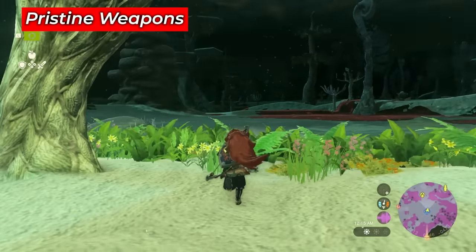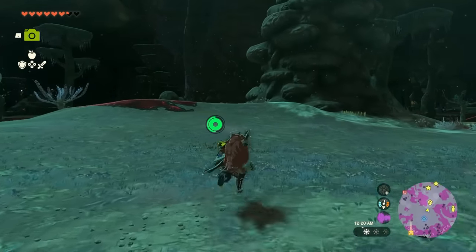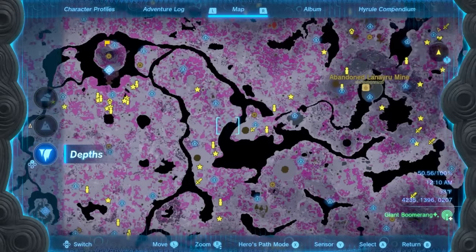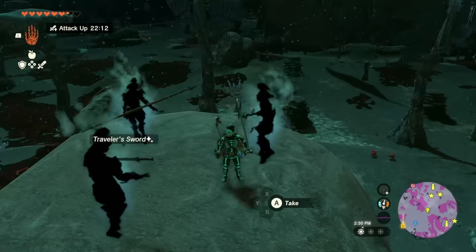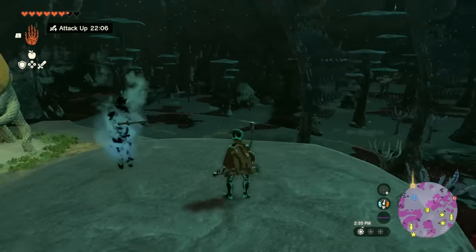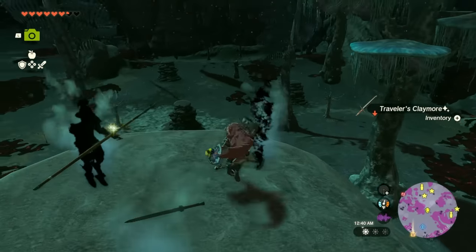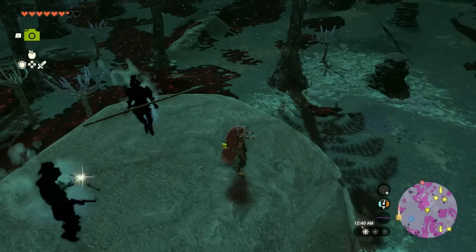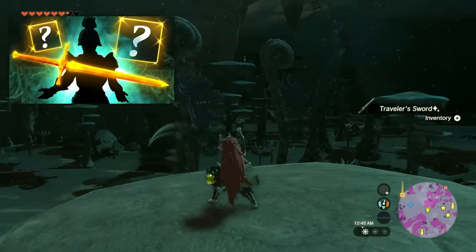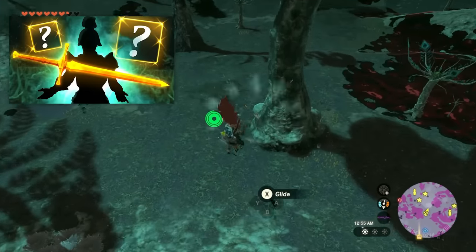Let's look at what happens before and after a Blood Moon with specific game elements. Starting with pristine weapon statues — the ghost soldiers in the depths. I head to a stone structure with three ghost statues, grab their weapons, and throw them off. After a Blood Moon passes and I return, all the soldiers are back with their weapons. This is what you need to do to recycle weapons on ghost soldiers. There's an entire separate video on the full pristine weapon system with even better weapons available.